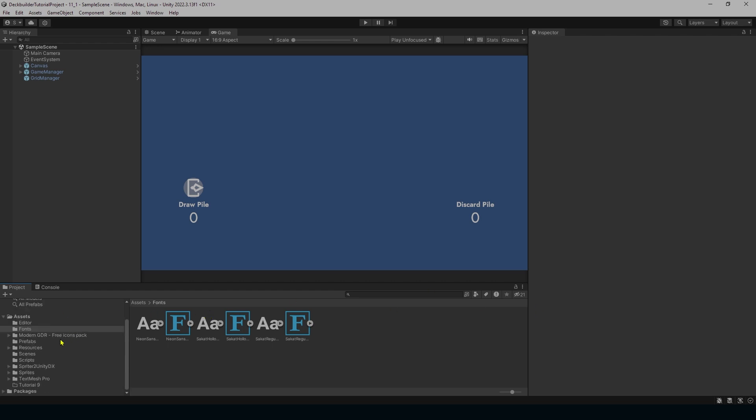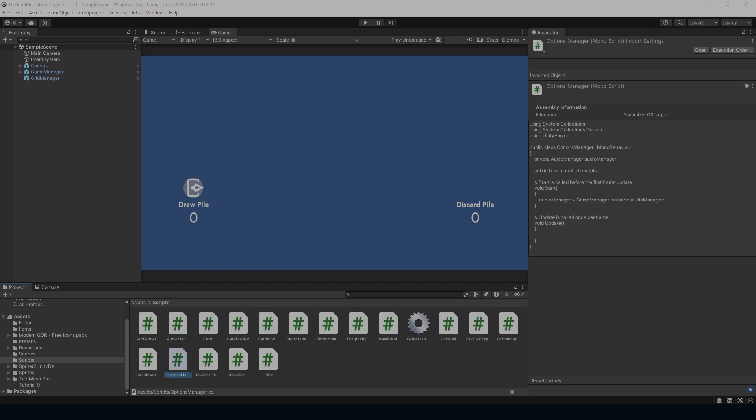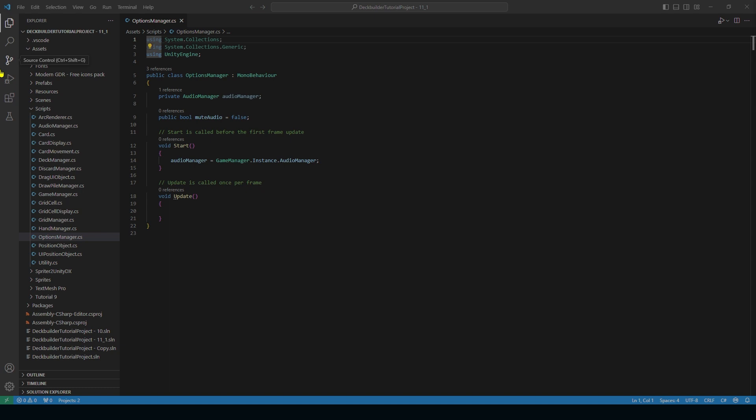Since I have to change fonts regularly whenever I don't like something, I want to set up a system where I can change the font in one place and it reflects all across the game. Let's go ahead and go into our OptionsManager script. Inside OptionsManager we're going to build out a system that allows us to change fonts across the board without needing to make individual changes.